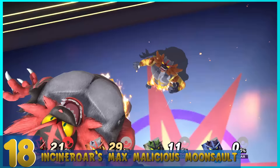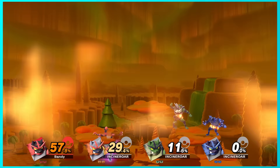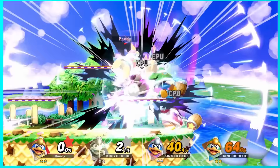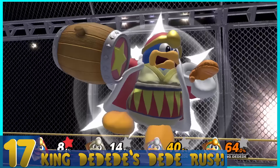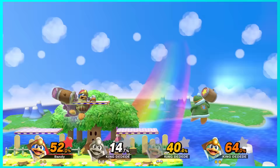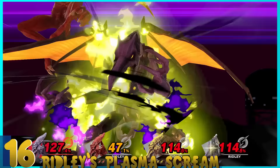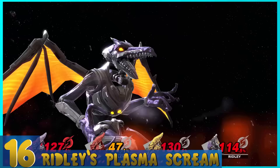19. Ken's Shippu Jinraikyaku — I've probably said that wrong, but Ken does a series of the flashiest spin kicks ever seen. It's not only great, but Ken tends to push players closer to the edge, making it easier to KO. 18. Incineroar's Max Malicious Moonsault — The opponent is charged at, hit multiple times, then launched into the air and back down with a headbutt followed by a giant explosion. I have no idea what just happened, but it was great. 17. King Dedede's Dedede Rush — You end up in a cage match, the opponent is thrown into a barbed wall, several missiles hit them, and then Dedede smashes his enemy with a hammer. It is brutal and beautiful at the same time.